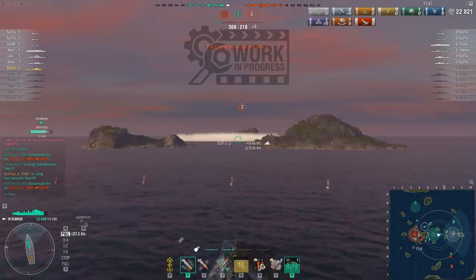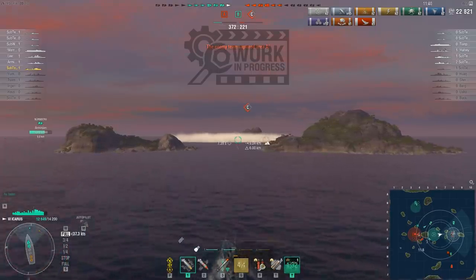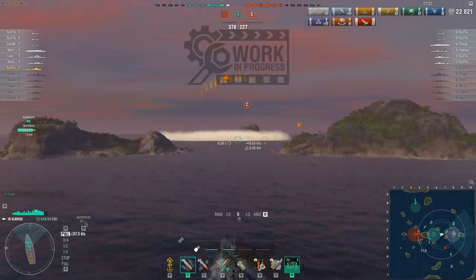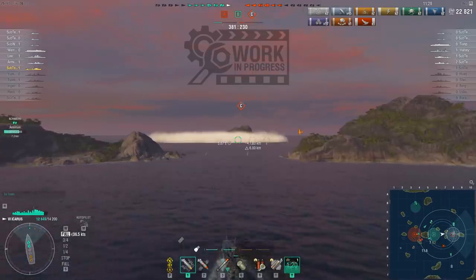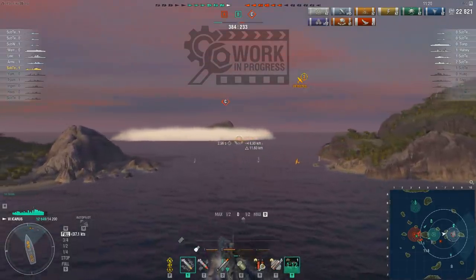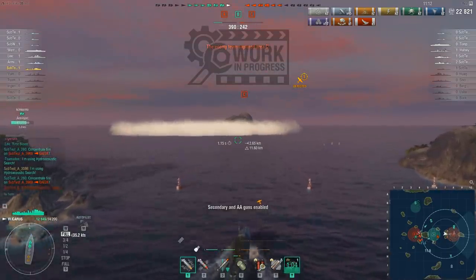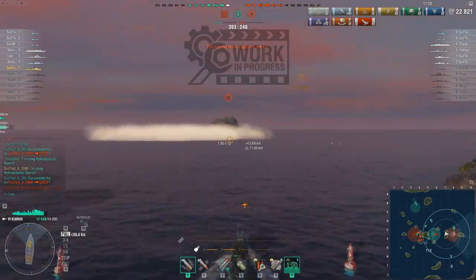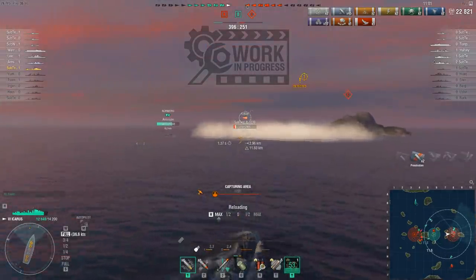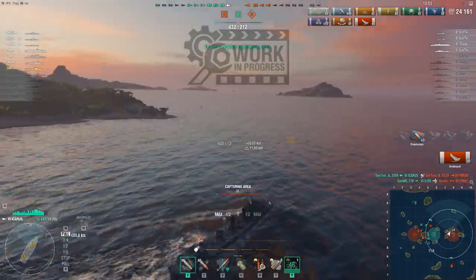I have a certain policy regarding attacking other players on the submarine test server. If I'm in a destroyer and you're in an enemy submarine, you're fair game. If I'm in a destroyer and you're in an enemy destroyer, I'm not going to attack you unless I have to — because you're there to see how destroyers work against submarines. I will defend myself and attack you if you're going after one of my team's submarines, but otherwise I'll let you get on with it. I'll make an exception for the Fubuki in the smoke screen, though, since he's not attacking any submarines — all of ours are at least 10km away from him.